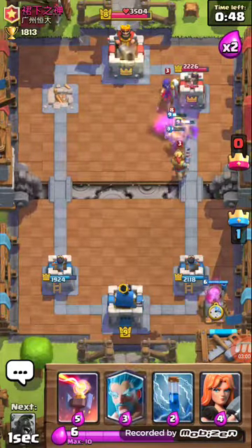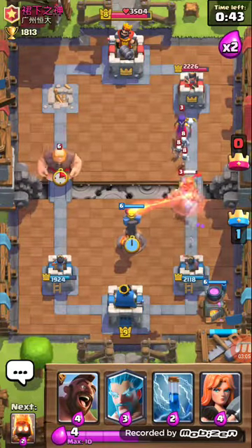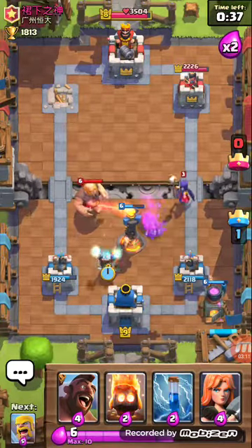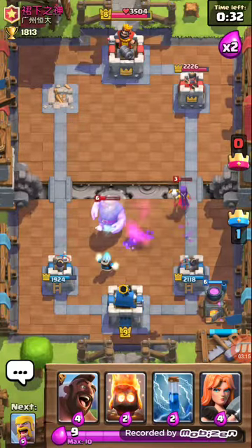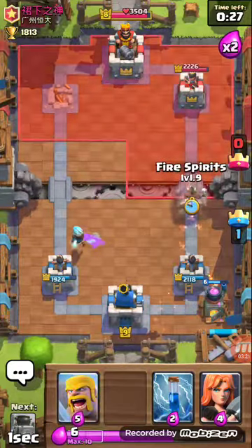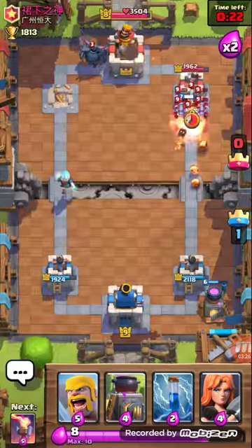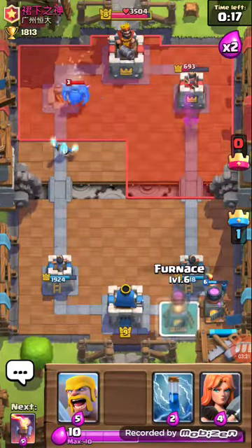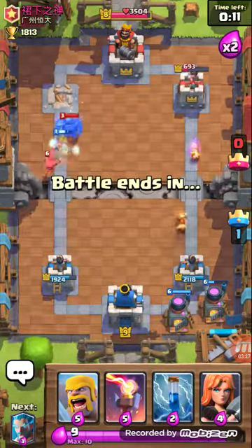We're going to throw a Furnace down. He's going to have this Knight coming over here in a second, so we'll throw the Inferno Tower down. Doing a little double push, but that's all right. We'll throw the Ice Wizard down to slow it down. The Furnace on the right should take care of the Witch and the Skeletons. And there we go. It's pretty good with that Fire Spirit, Furnace, Hog Rider combo.